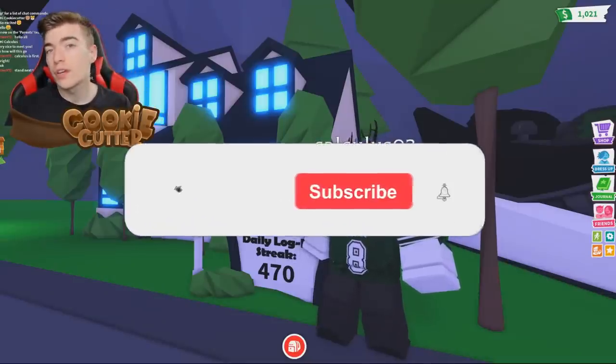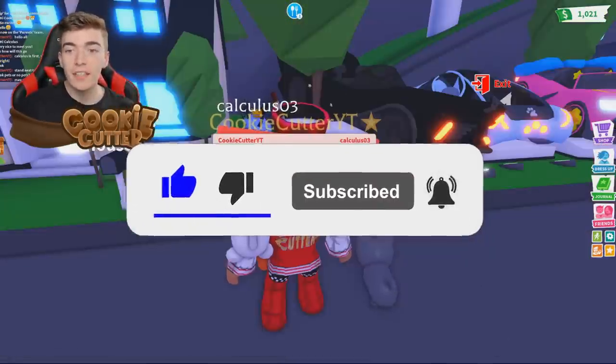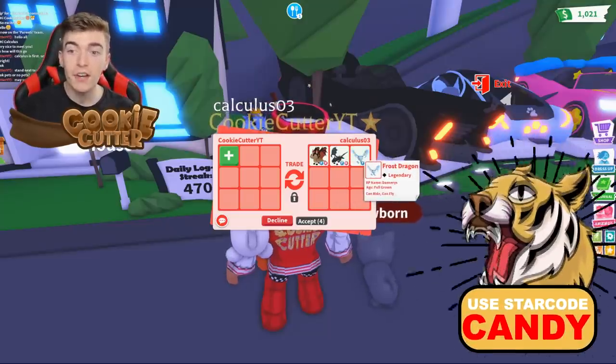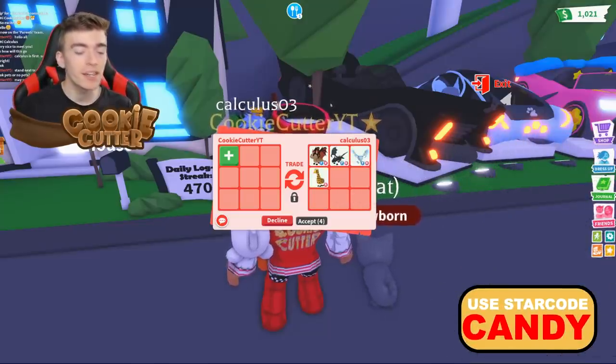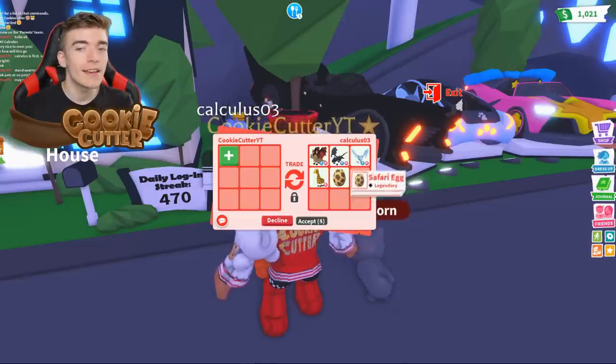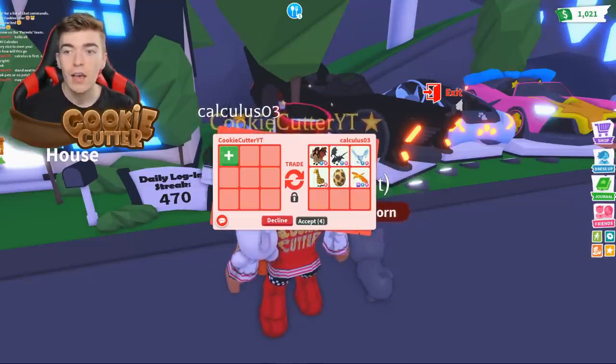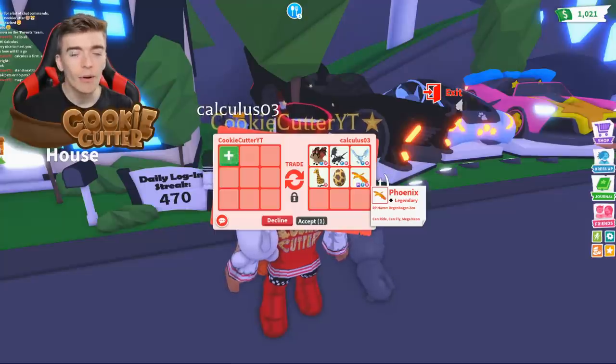This player has a login streak of 470 days, let's see what pets they have. They're starting off with a bat dragon, a shadow dragon, and a frost dragon. If this player has been playing every day for one and a half years, I guess you kind of expect some crazy pets. A safari egg, a mega phoenix. Wow, that's actually really impressive.